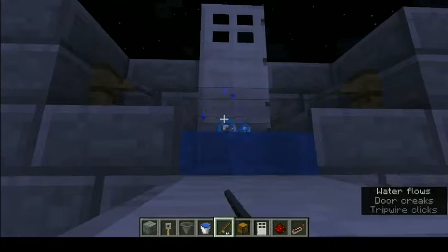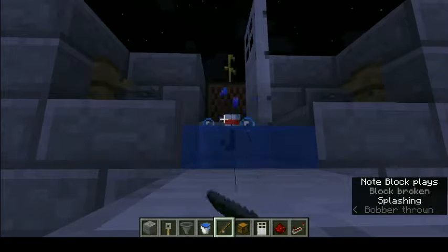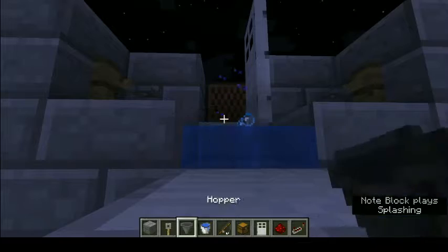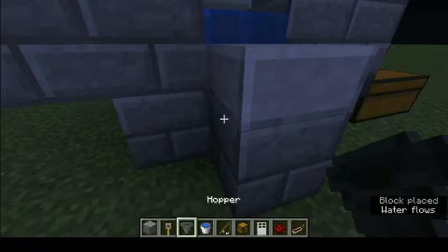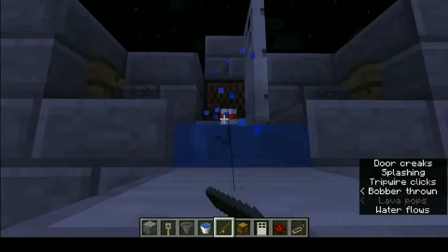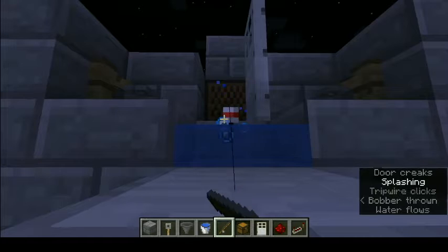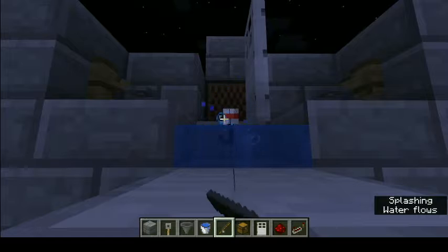The door's staying open - interesting glitch. Is there a specific block you need to have on there? There we go, no - you just gotta aim right. And the fishing farm works.